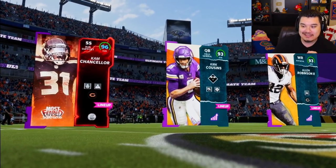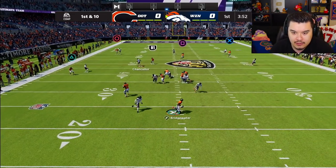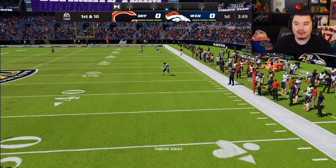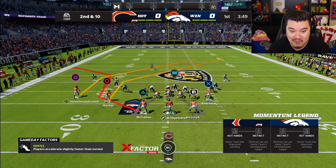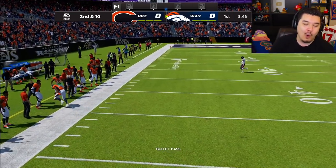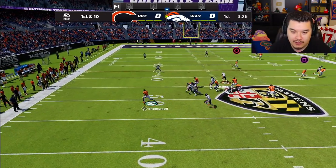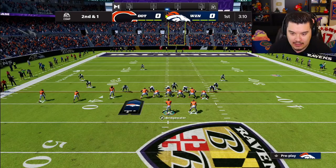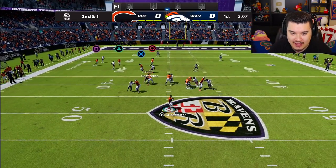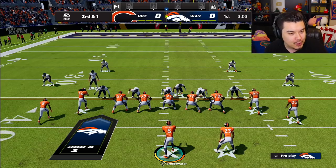He's got Cam Chancellor, Kirk Cousins, and Alan Robinson in his top three — Kirk Cousins in his top three, that's kind of weird. Teddy Bridgewater time! We get the ball to start. Big plays, Teddy Bridgewater big plays — oh, he's coming off the edge, we gotta get rid of that. That guy came right off the edge pretty much unblocked, not a great start. Going back to the running back out of the crowd. Rolling out, circle route, roaming dead eyes — it's only third and one, we only need one yard.